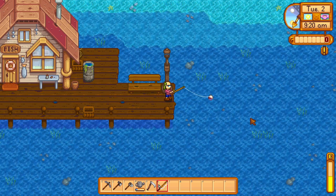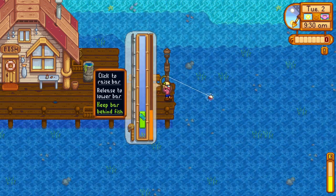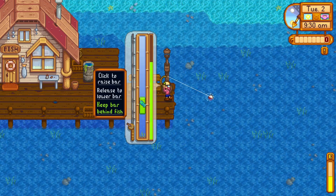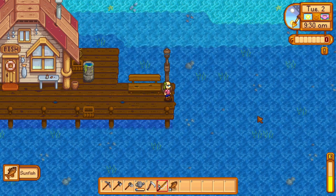But how do I fish? When I get the fish, what do I do? You see the green bar? You put it behind the fish by using your mouse to click. Wow, that is very innovative.